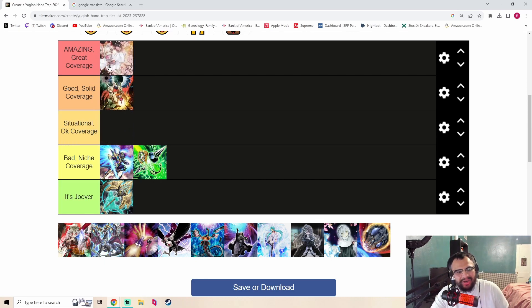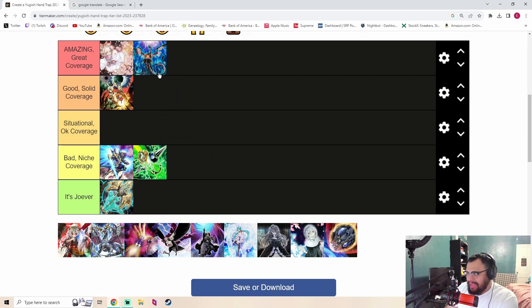Let's talk about Ash Blossom — this card has amazing coverage. It discards for cost, doesn't need an active graveyard, it's great against Flundereeze, Dragon Link, Branded Despia, and Branded Chimera. This card literally stops entire decks. It's in every single deck right now and is good against almost every top deck in the format. Definitely amazing — you're going to play Ash Blossom.